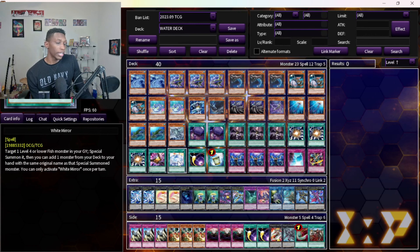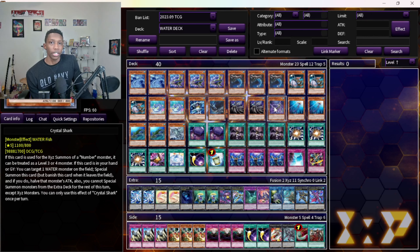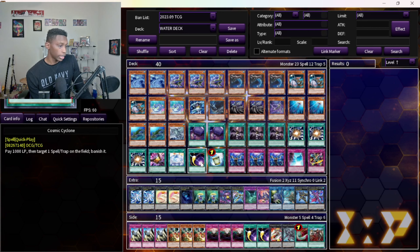One White Mirror — I like it at one. If you play it at two or three you can brick on it unless you're playing a super XYZ-heavy variant. I don't like seeing too many of these, especially if I can't combo or I don't see the cards I need. If you draw Shatana and Crystal Shark, you literally cannot use this. I prefer having more monsters in hand because I can combo more with monsters than I can with this.